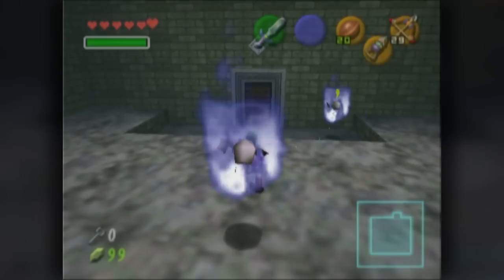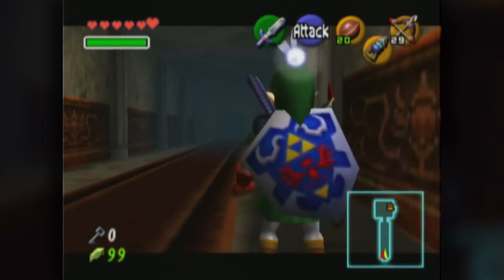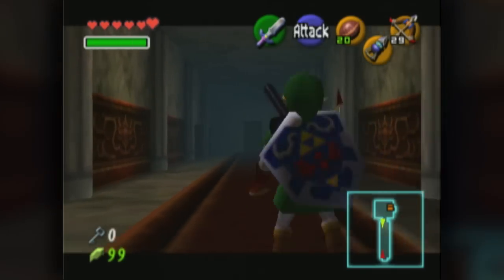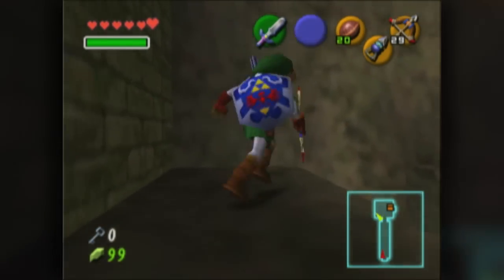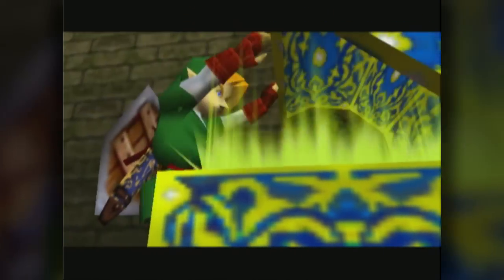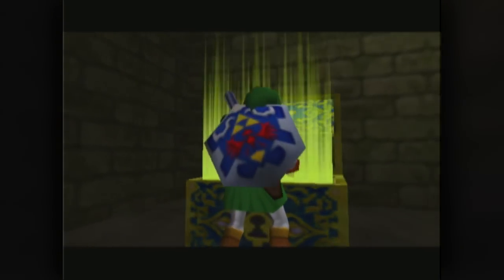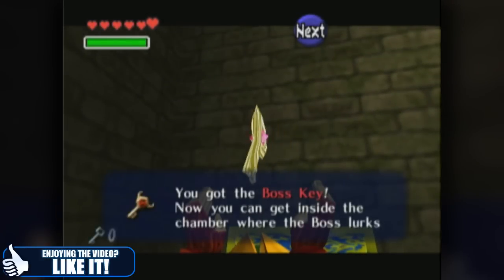We hit that, and that will go into the corridor and untwist it for us. Which Navi will probably point out to us. Here's the ladder and it's on its side. I got confused with the two twisted corridors — I thought the hole was inside the other one. But right here we have what we came for: the Boss Key! So now we can get inside the chamber where the boss lurks.